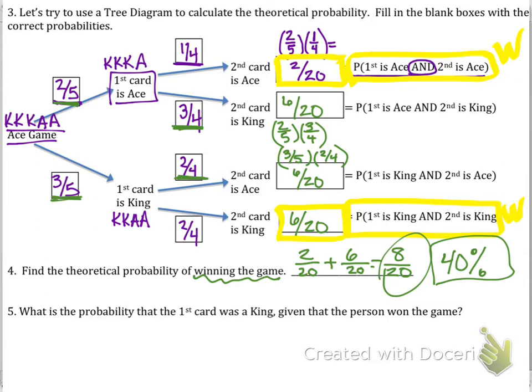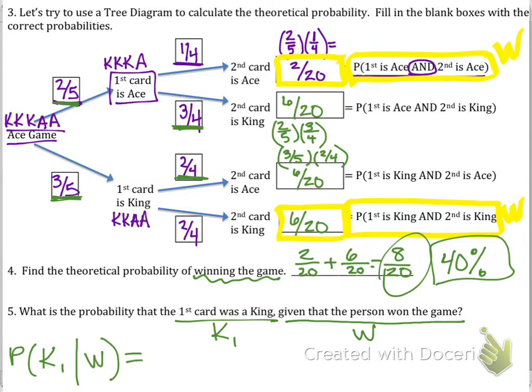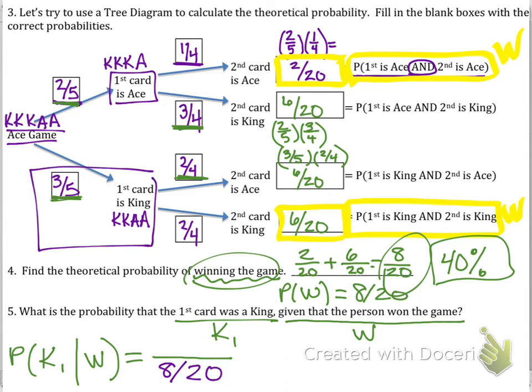What's the probability that the first card was a king given that the person won the game? Using the notation P(king | win), the probability of winning was eight out of twenty, and the probability that the first card was a king was three-fifths.